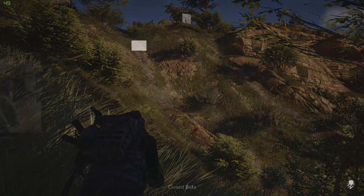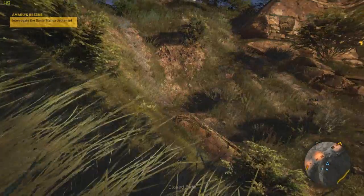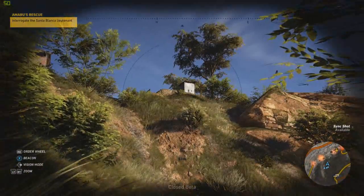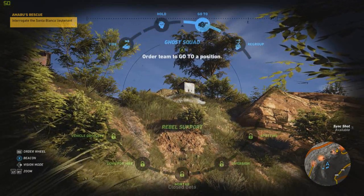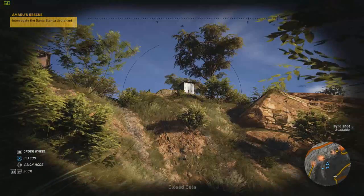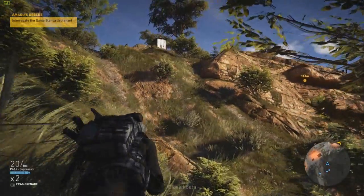The idea is that you're given freedom to approach any situation and do anything you want. For right now, what I've decided to do is take a stealthy approach, make my move very carefully and scope out the area. That's your menu for giving squad commands, and we've got night vision and binoculars.